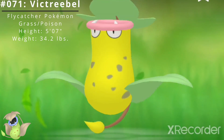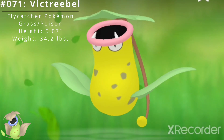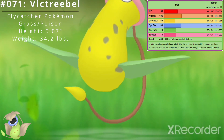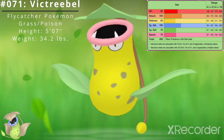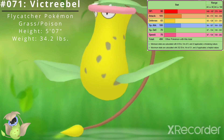It also has access to the hidden ability Gluttony, which makes the Pokémon eat a held berry when its HP drops to half or less, which is sooner than usual. Victreebel's best stat is Attack at 105 and its worst stat is Defense at 65, with a base stat total of 490.